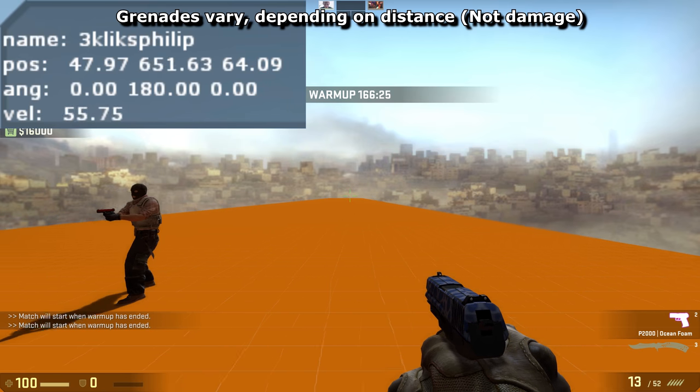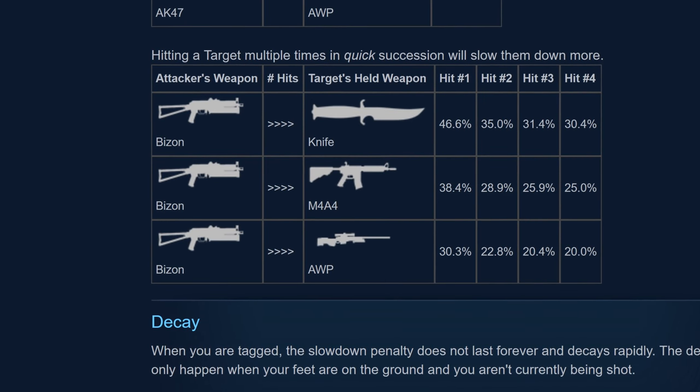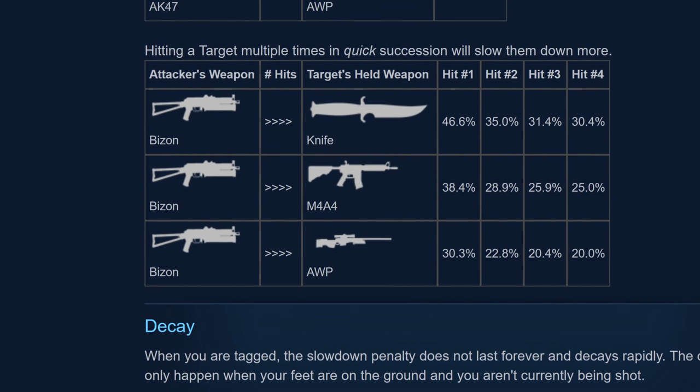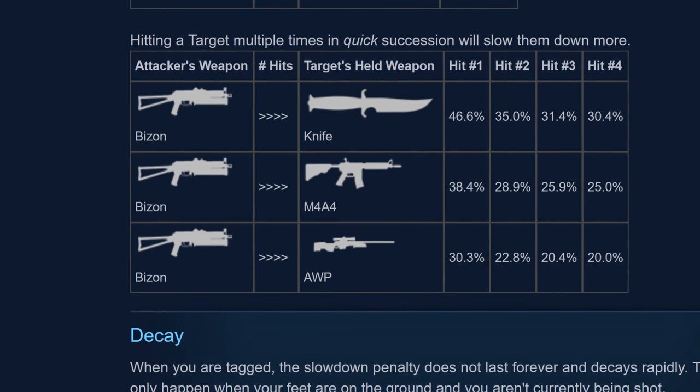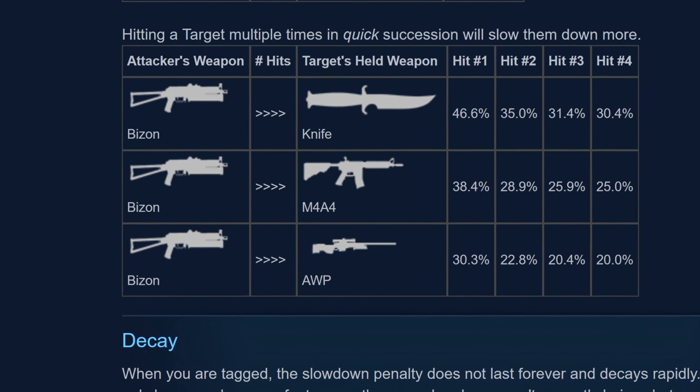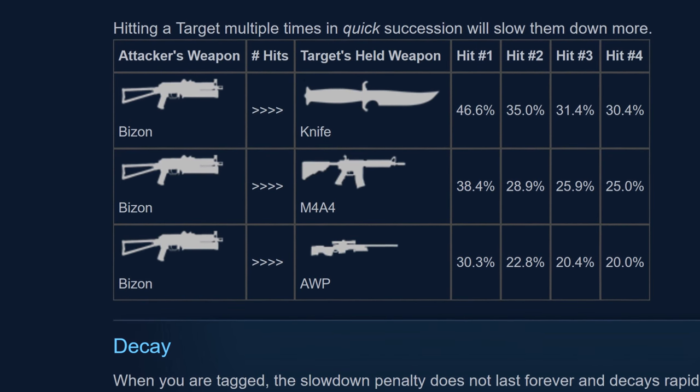To further complicate the whole tagging issue, the number of shots also matters, as demonstrated by this third series of examples from the Valve blog. Although the Bison is a weak-ass weapon, if you're hit by it multiple times in quick succession then you're still going to be slowed down considerably, regardless of the weapon you're holding.